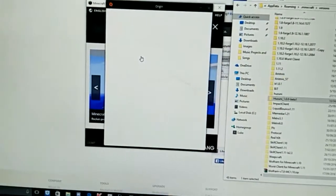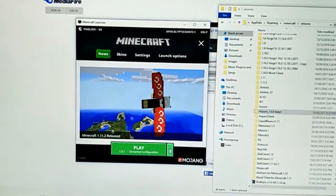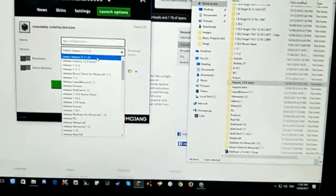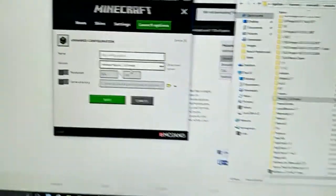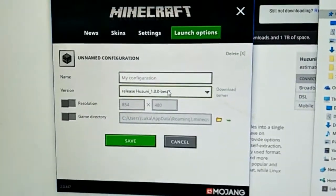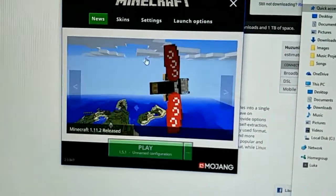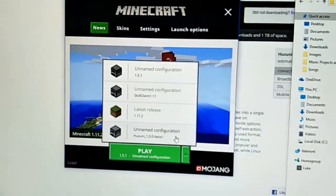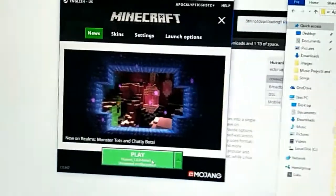Now you just start up Minecraft. This works also for other clients. Go into the launcher and find the version — I found Huzuni, it was just right on the top. Now you just do Save, then go back to the News tab, click the little arrow there, then it's gonna say 'Unnamed Configuration - Huzuni'. Now you just press Play.